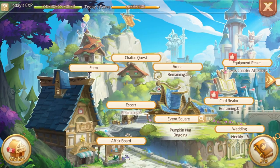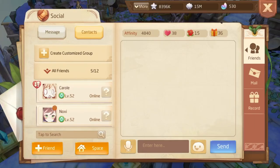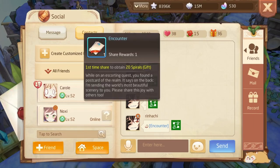The next thing is doing escort 5 times every day. Never skip it because it gives you a card, and that card gives 20 spirals. Doing escort every day for 5 times until the end of the week will give you 140 spirals — that's not a low amount.